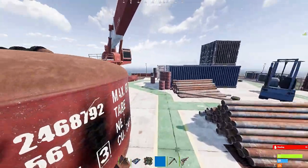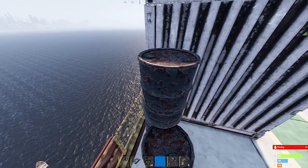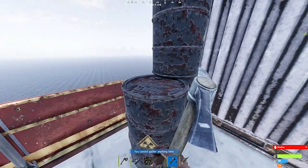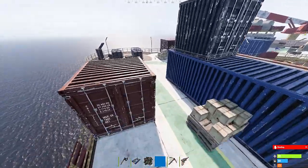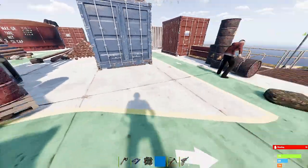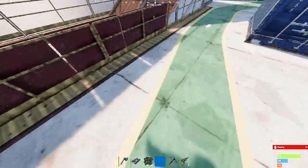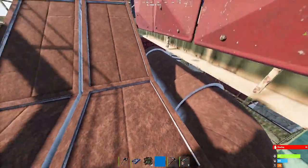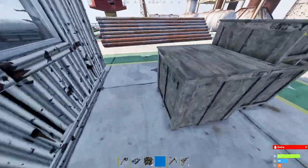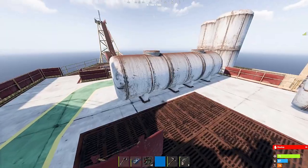If any of you are going to run oil rig, especially in this first month it comes out on the live servers or even on the testing branch right now, I advise you do it with a team. Go with at least a trio if you can, because oil rig is popping right now. I can almost guarantee anytime you want to run oil rig there's probably going to be someone there or you're going to get countered while running it. If you're solo, I'll warn you now — it's going to be almost impossible. I would definitely go to small oil rig if you're a smaller group or solo, since large oil rig is going to have all the big groups in it.